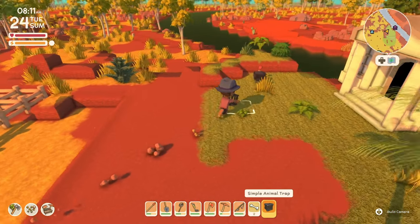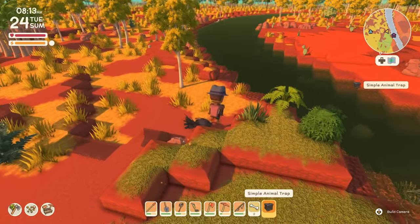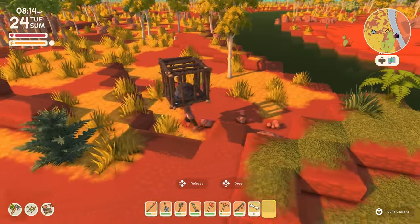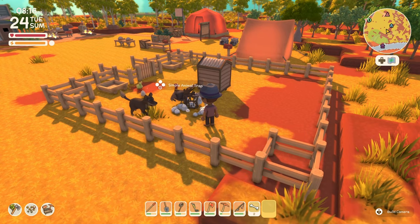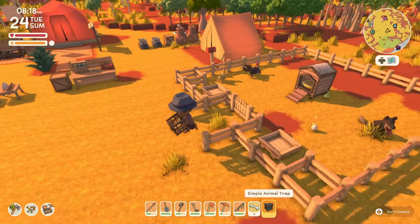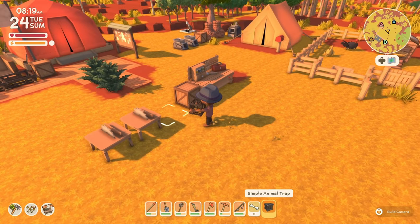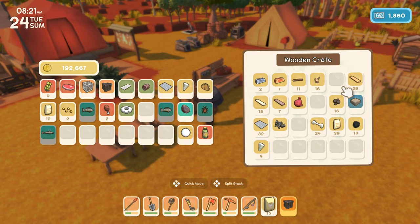And let's just make this farm even crazier. Come here, little turkey. Oops, that was a terrible trap drop. Throw you in here — you guys might get out, I don't actually know. I don't think that'll do anything, but it's pretty fun. At the end of the day, that's what we're trying to do, right? We're trying to have a little bit of fun around here.